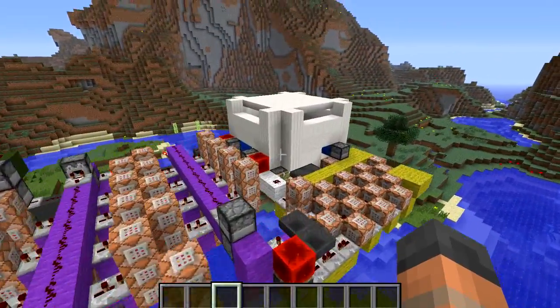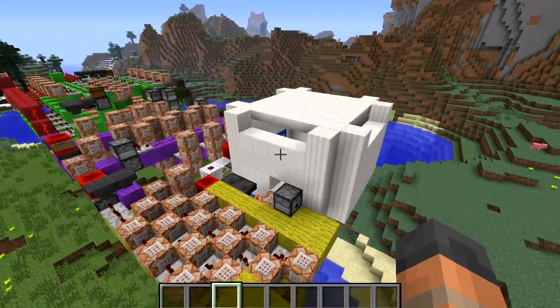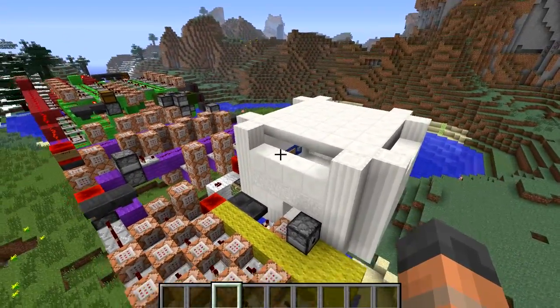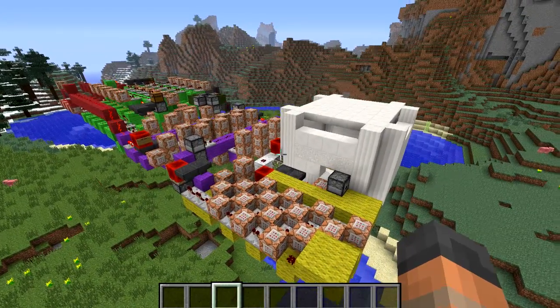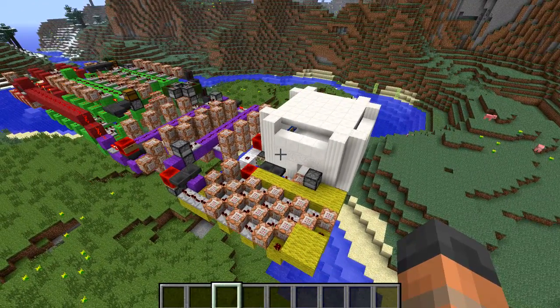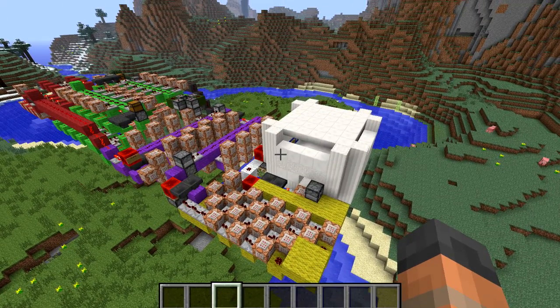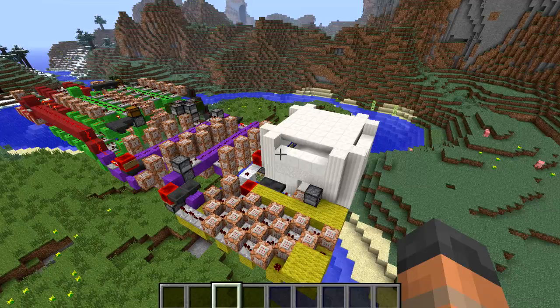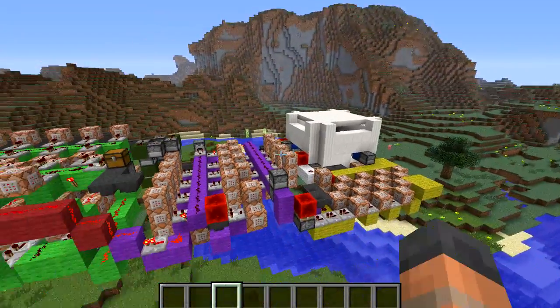When you press the start button and start the game, everything will go fine, but if someone presses it again or presses the load world button then the machine will basically break and the game will be ruined. So if you're playing with strangers it's quite likely that someone who's not paying attention will press it and the thing will break down. Make sure you're playing with friends and make sure you know who is going to start the game.